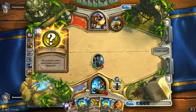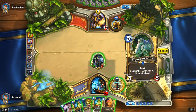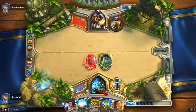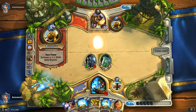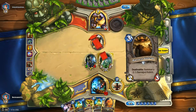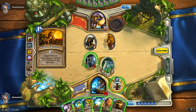Alright, so the secret is obviously Noble Sacrifice. So we're just going to pass the turn. I don't want to give up my Undertaker into a Noble Sacrifice. There's that Noble Sacrifice — get down! — that we baited out.